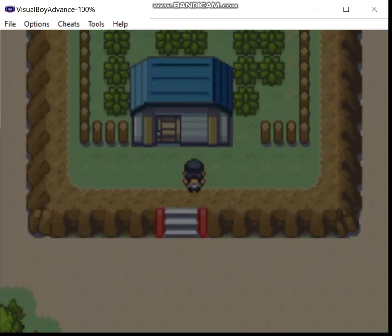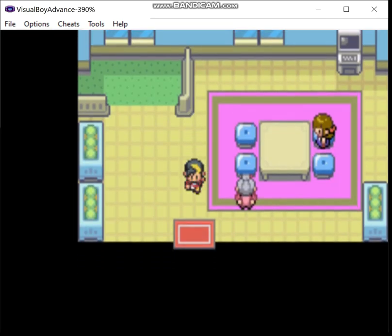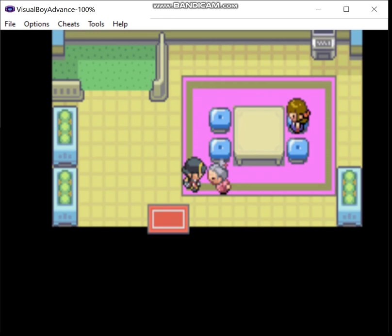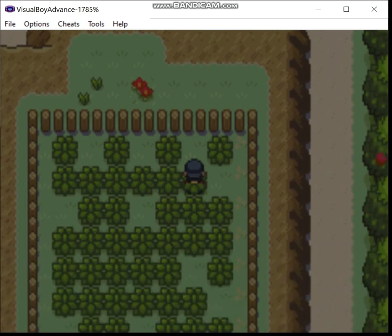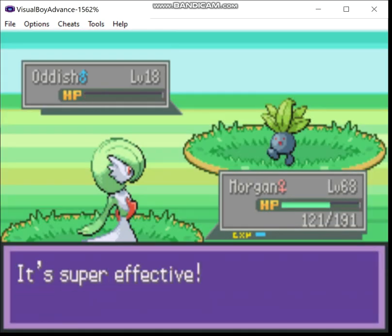Now we have this house here, which was the daycare in Gen 1. It gives you a Cleanse Tag, which is kind of like a Repel but not as effective — but passive.